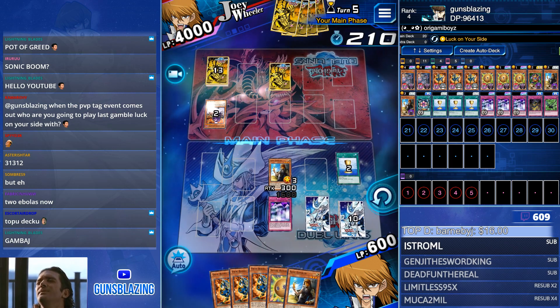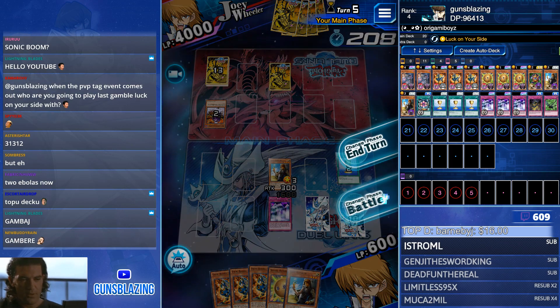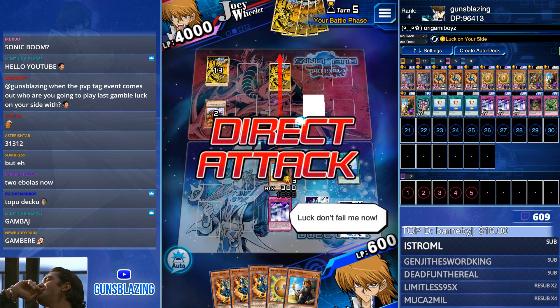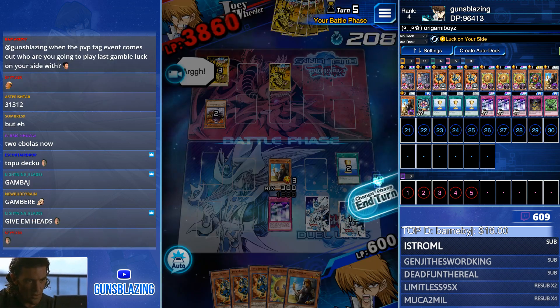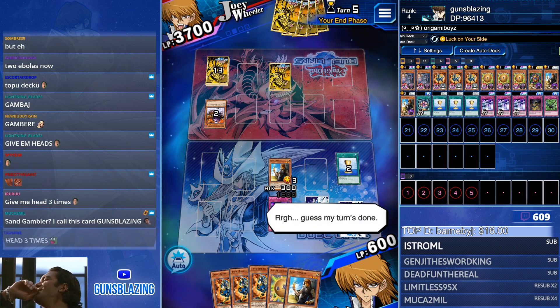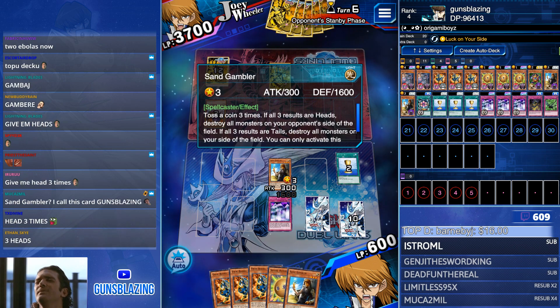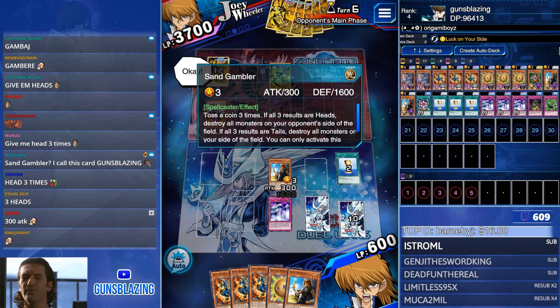Give him heads three times! It's the other face-down double decoy - interesting. Battle phase. Please Econ this, I beg you. Sand Gambler - I call this card Guns Blazing. He does have the same hairstyle as me almost.